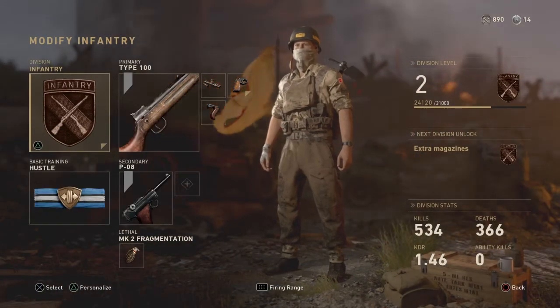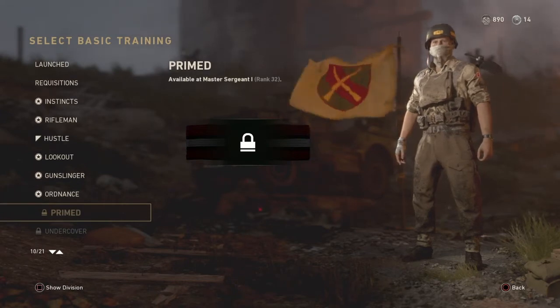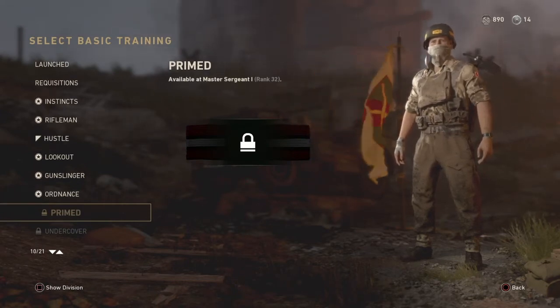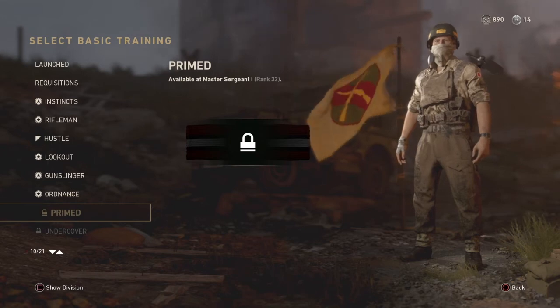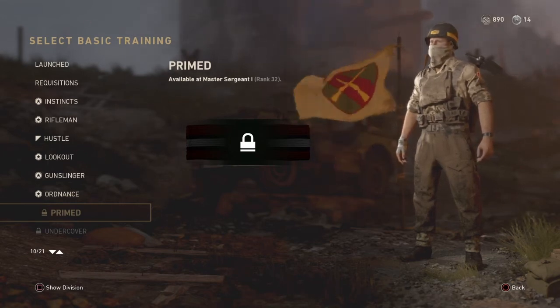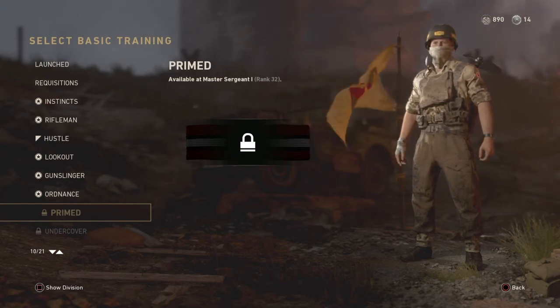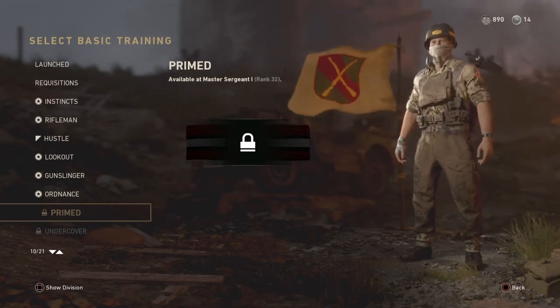I've also been seeing that the Primed perk, right here, allows you to put four attachments on your guns, but I'm not really sure because I don't have it unlocked yet. I'll make sure to put in the description whether you are able to or not whenever I reach level 32.